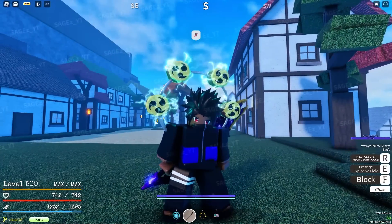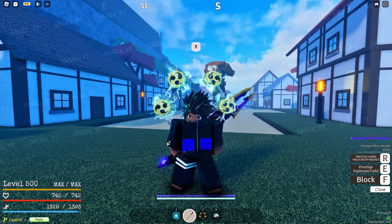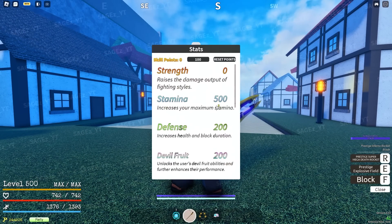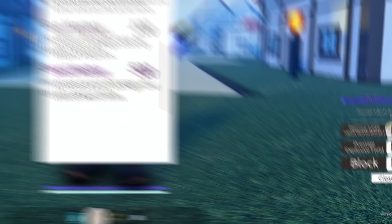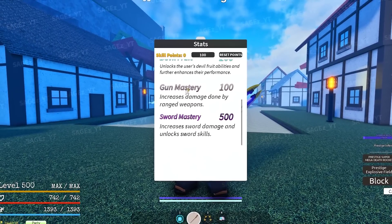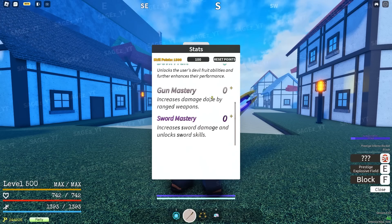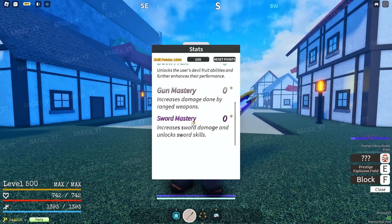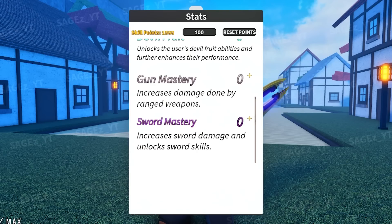First of all, this stance is fire - look at my character. This weapon is a little different from any other weapon we've used in this game because it requires gun mastery if you want the prestige move. The R move - prestige super mega death rocket - you have to have at least 60 points in your gun mastery. And then for the sword mastery, the prestige explosive field apparently you don't have to have any points in it because I have no points and the move is just there. Unless that's a bug, but I guess you don't have to have any points for this move - pretty cool, actually kind of broken.